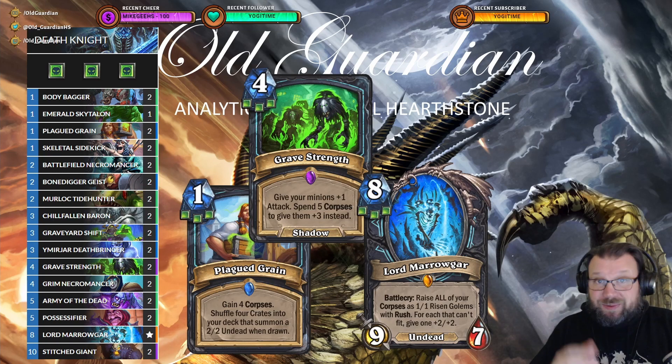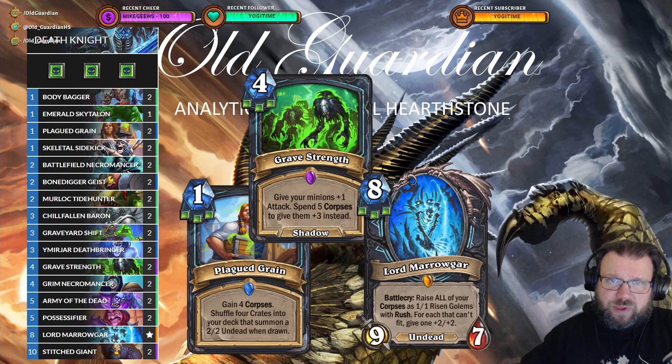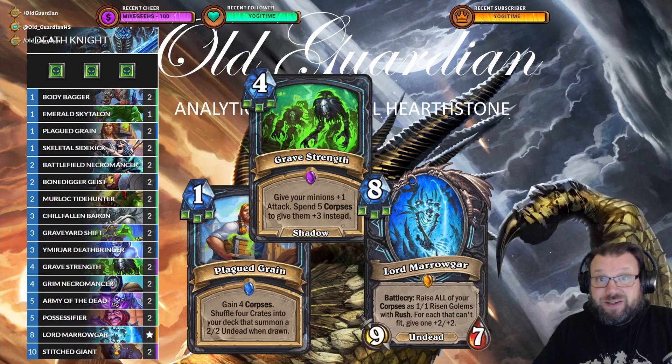Either way, pure Unholy Death Knight — just swarming the board with tokens, buffing up those tokens, going face — looks like the first deck that you can build completely free out of the core set in a long while.